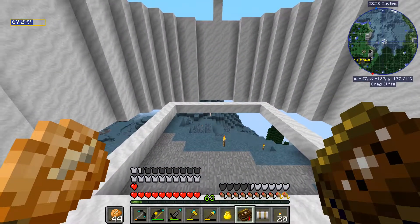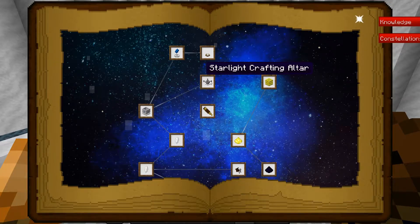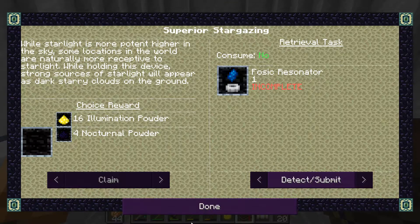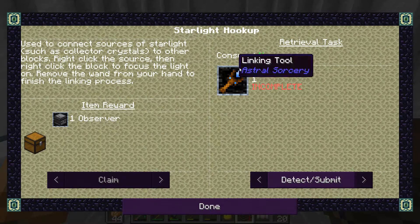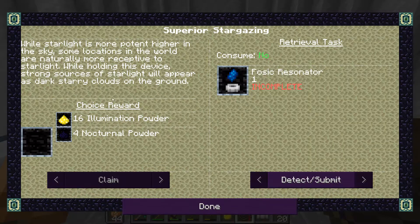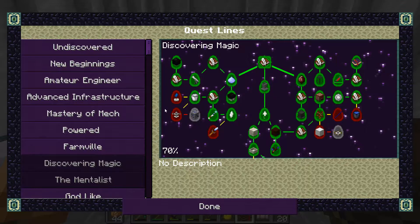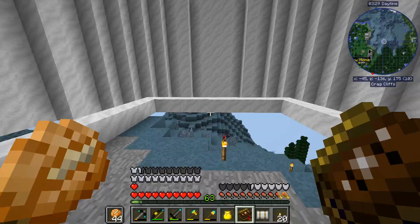None of that stuff really matters too awfully much today. We have a couple of things on the agenda. First thing we have to get this new crafting altar here, and then I also have a couple of quests that I want to complete in the book. We have the starlight hookup for a linking tool, we have the superior stargazer for a fossic resonator, which basically tells you areas that have large amounts of star power in them. Those are a couple of things I would like to do today, but step one is of course just get this starlight crafting altar.